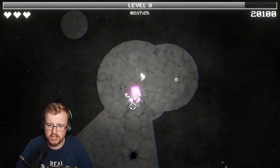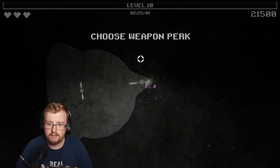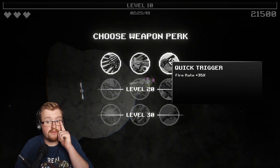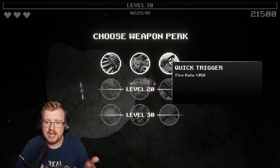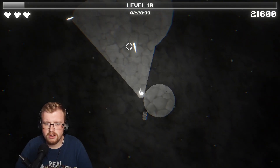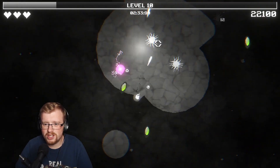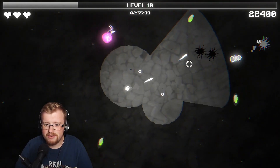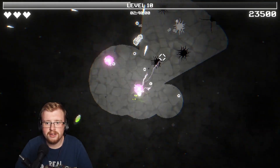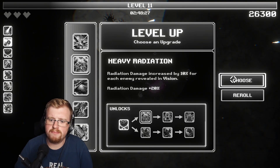I guess I'm leaving all the XP behind - that's one negative. Ooh, weapon perk! Fire 8 - definitely. Fire 8, because I've got so many things that activate on different shots. Why would I not take that? Shooting faster means it does more damage - instead of getting something that does more damage, get the thing that activates more of your triggers. I wanted that heavy radiation before and it didn't come up - we'll take it now.